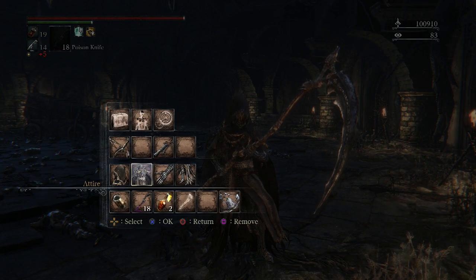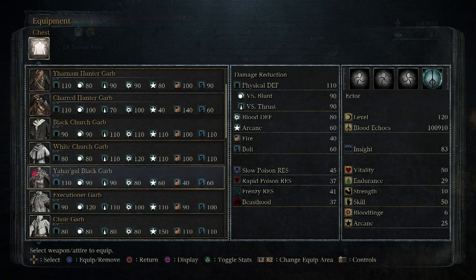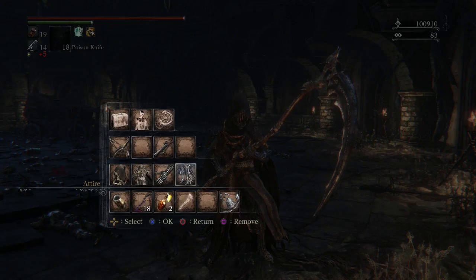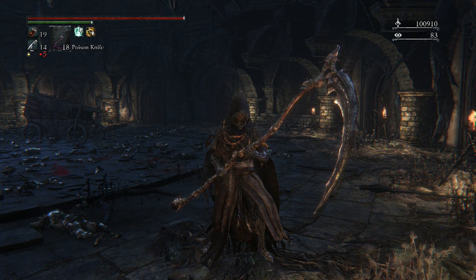We got a good old blunderbuss and our armor. The classic black hooded iron helm, Yargle black garb, bone ash gauntlets, bone ash leggings. It looks great. Let's get started with the PvP.